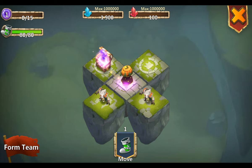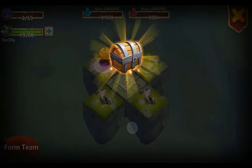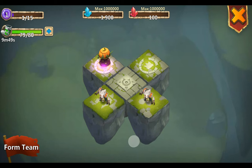I think that's a bronze key. I'm level one and as you can see it takes one energy to move. Let's just open it up - crest bag! I just got my first crest. And another chest appears.